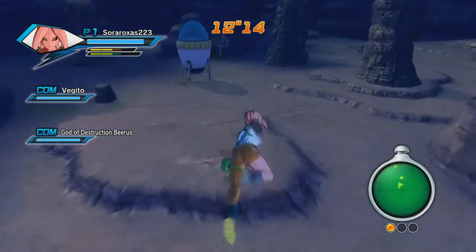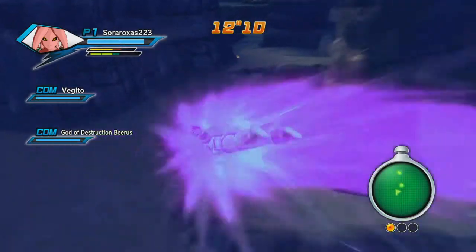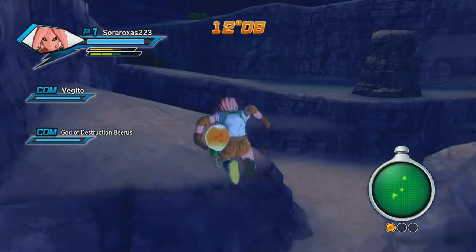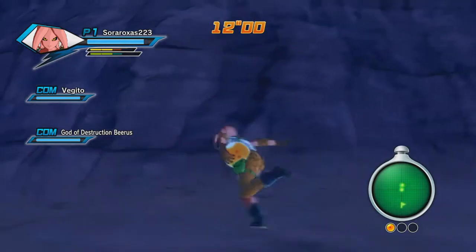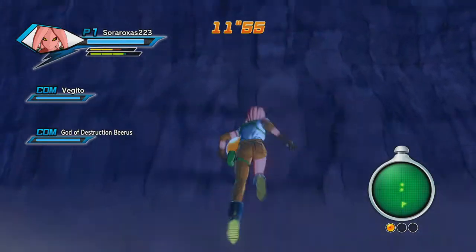I use the Kamehameha wave — Kamehameha, however you pronounce it — as my special move. Got the second dragon ball. To get the third one, you need to see those rocks over there — you need to use a ki blast to break them.